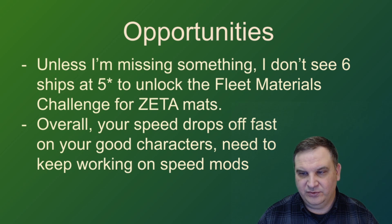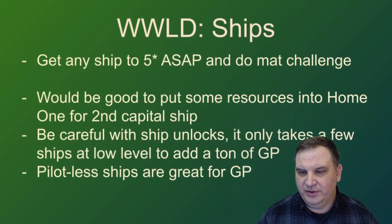Opportunities: unless I'm missing something, I don't see six ships at five stars, and that's what we need to unlock the fleet materials challenge that gets us Zeta mats. That's just critical — you've got to get those Zeta mats coming in from that challenge. Get any ship to five stars as soon as possible. If your other ships are on long farms and hard to get, you can go back and farm the Kylo Ren node and just get the TIE Silencer to five stars. But get something to five stars and get that closed out.